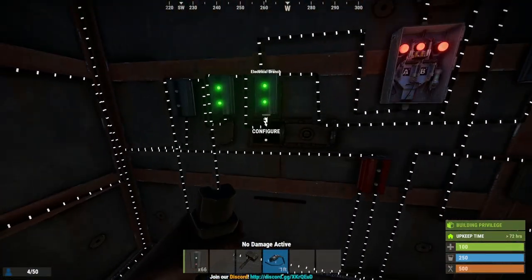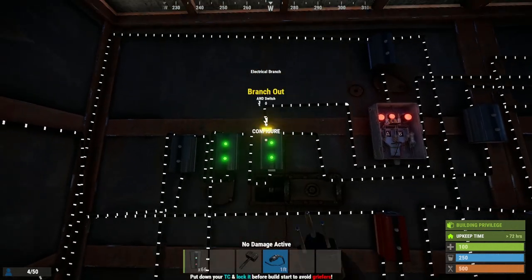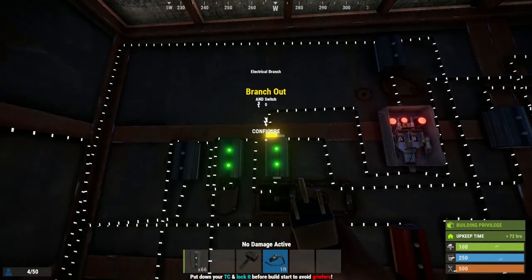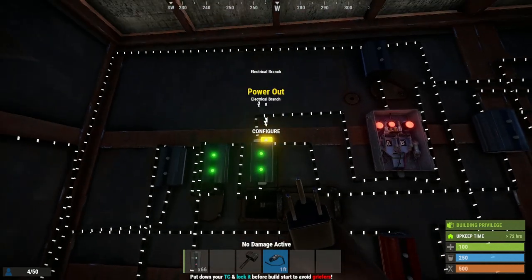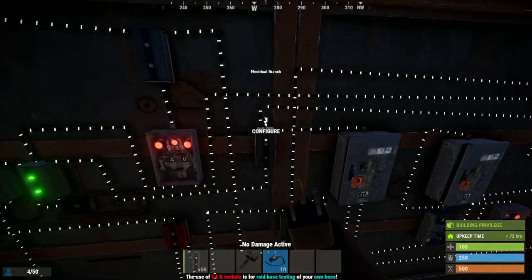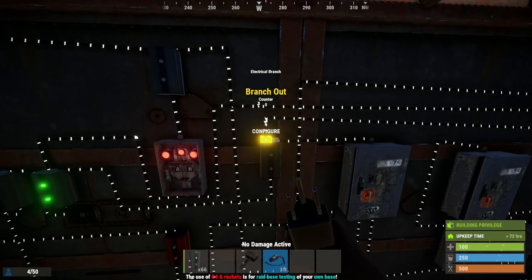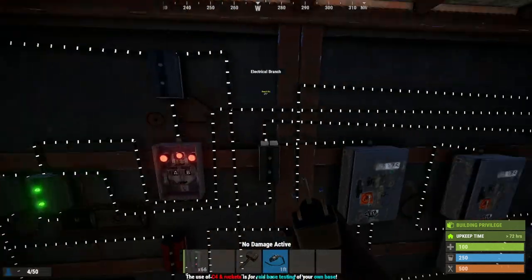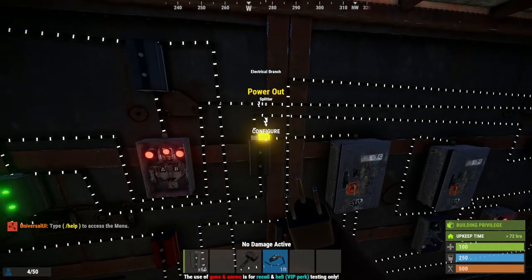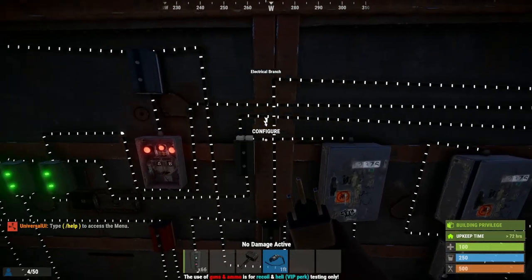This third electrical branch — take the branch out to the AND switch, just leave that at two. From the power out there, run to another electrical branch, but this branch out has to be set to 14. It will not work without it — set that to 14. Then we'll come back to where that goes in a minute.